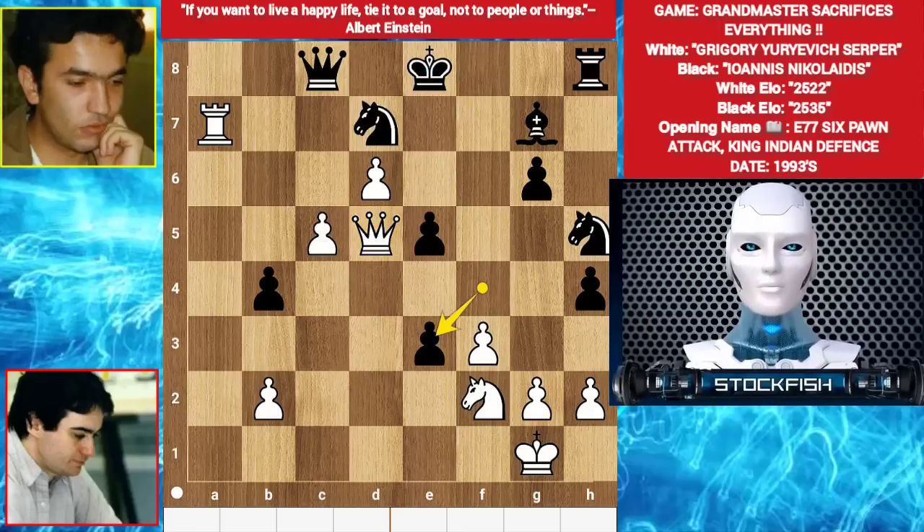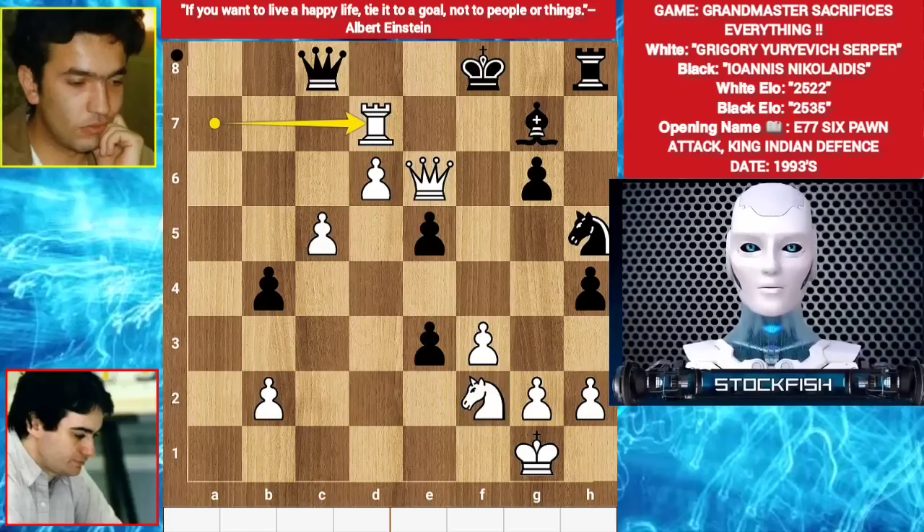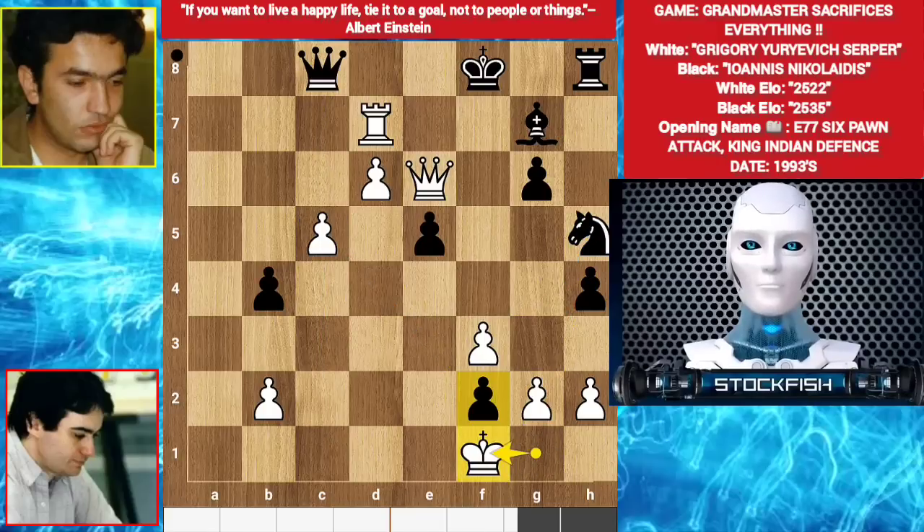Black takes the bishop. Queen e6 check, king f8. The knight is under attack. He says 'I am a Stockfish subscriber, I will sacrifice my another knight to deliver checkmate to black's king.' He played rook takes d7. Nikolaitis says okay, let me capture your knight with a check. King takes f2 is a blunder because if queen takes c5 check, black will manage to create some counterplay with his queen and knight. So king f1 - it's an umbrella pawn. Queen e8.